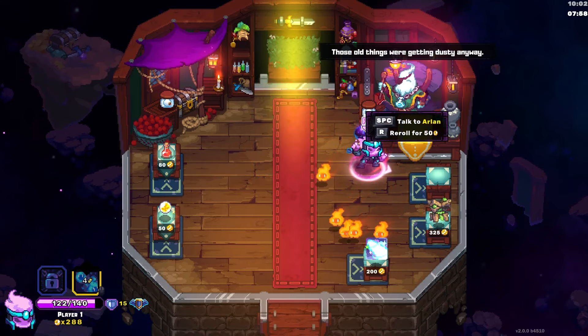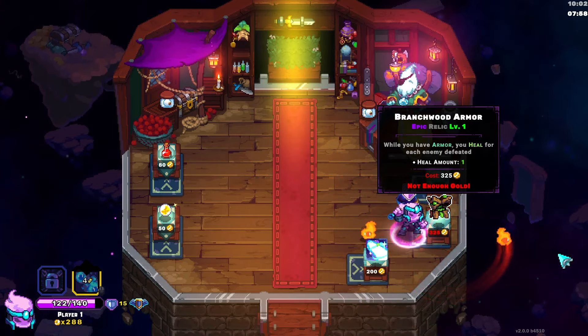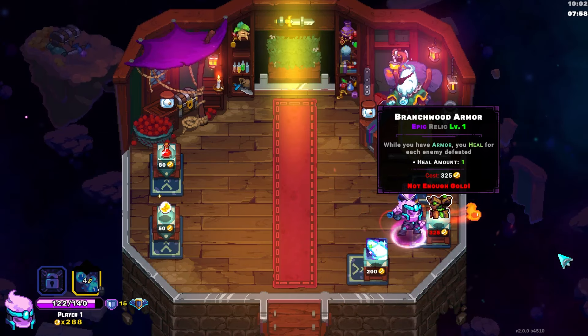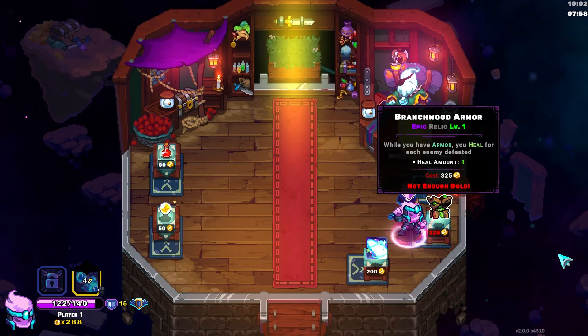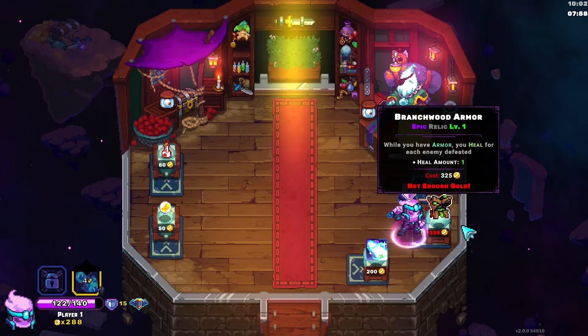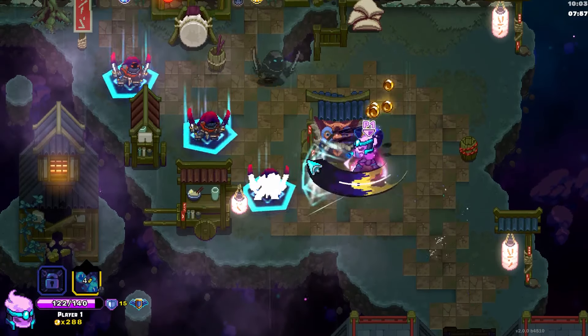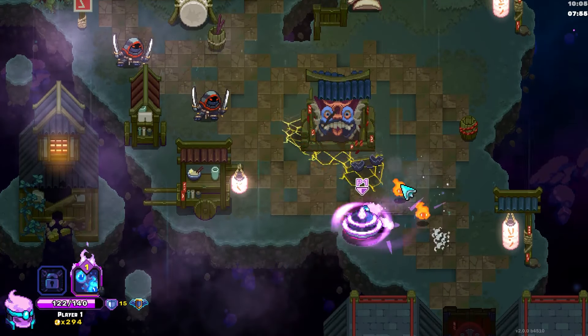Let's roll once. We only have enough for it, but: while you have armor, you heal for each enemy defeated. That's really cool, that is really, really cool. I think that's a pretty strong Relic. And it has levels? Yeah, that seems pretty strong - pretty strong if you have armor, that is.